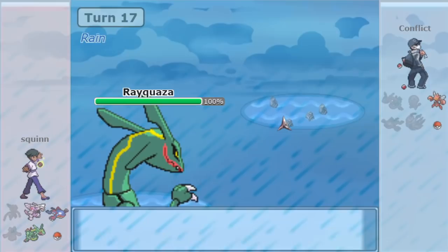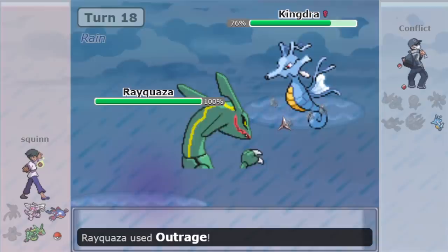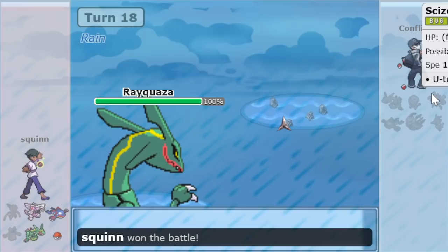Squinn says in chat that it was a Screens Bronzong, so the item was Light Clay — very cool. Rayquaza rips through the Kyogre cleanly, and it is Kingdra last. That's his form of speed, but because of Airlock, Rayquaza is going to nullify Swift Swim, and down it goes. The score is now one-to-one. Fun fact: if you're looking for the Rocker on Conflict's team — he said he forgot to include a Rocker, which happens to the best of them sometimes.